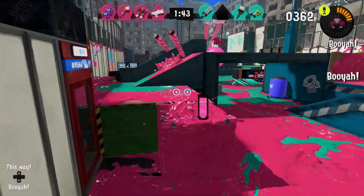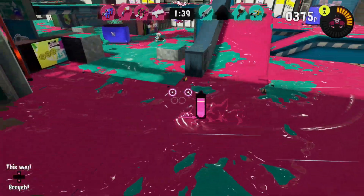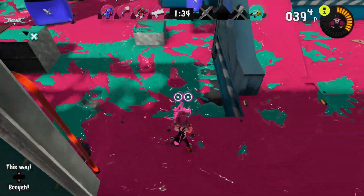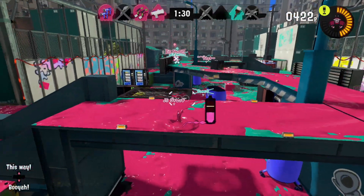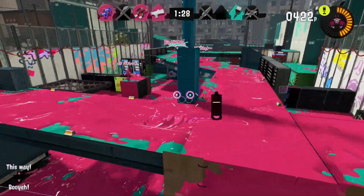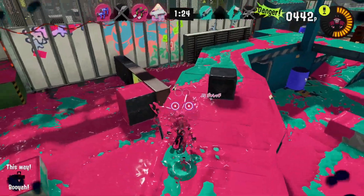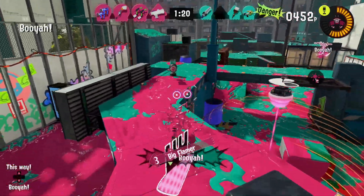Is there a brush around me? This bridge in the middle is very central to getting Eeltail under control. Someone's jumping to me — I gotta try to protect them. There's a bubbler there too.